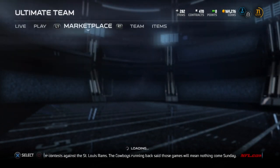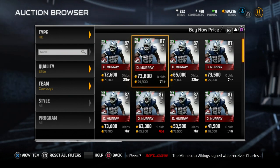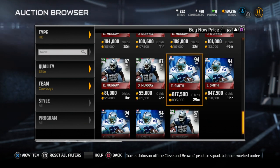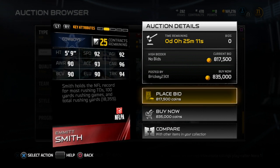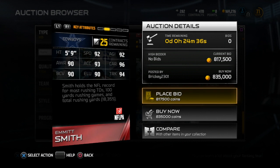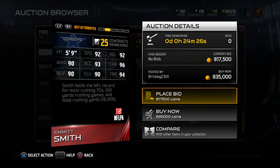As you can see, the DeMarco Murray is coming down in price — I'll be waiting a little bit longer to pick mine up. Let's check out the new Emmett Smith. There are four of them on the auction block — 800k, no one is going to be buying that. It is a very nice looking card though: 94 overall, 92 speed, 90 awareness, 90 ball carrying vision, 93 acceleration, 96 carrying, and 94 trucking, 92 agility.